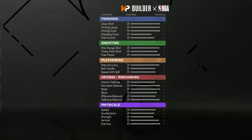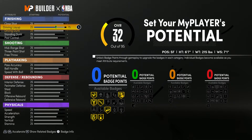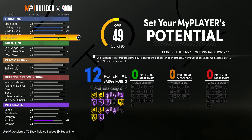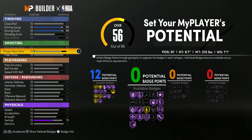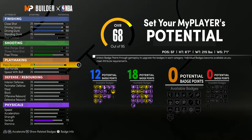They got a lot of it already done. I made him 6'7", 215. I did one inch up in the wingspan — just one inch up. You don't need a whole lot of slashing badges, finishing badges. I did want to do post control, just in case — to hit the post fades. Kawhi has a good mid-range and a decent three. You don't need a crazy high free throw, so I did 70.